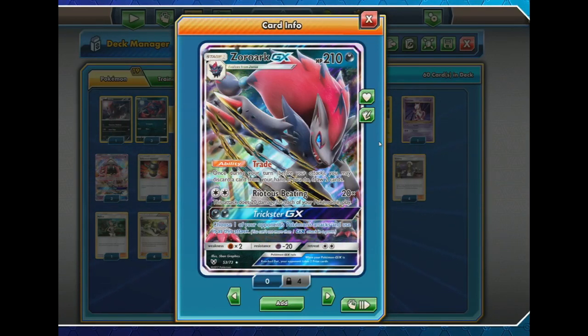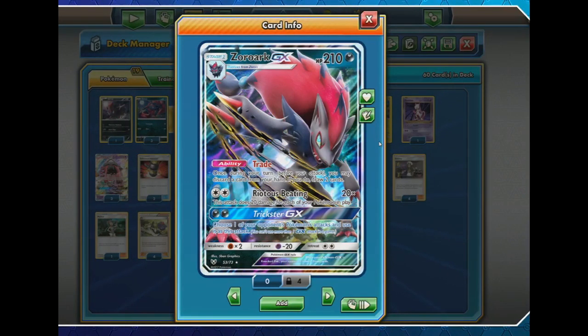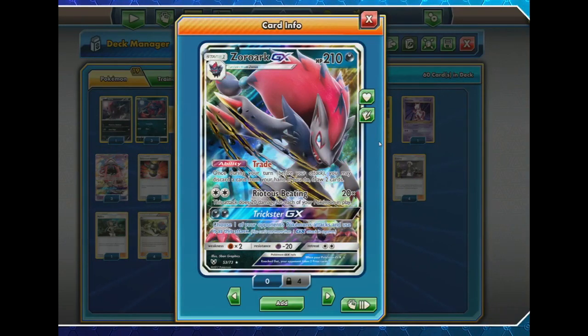This was actually Robin's build — we just saw him on stream. What I found very interesting in the interview with Joe was that Joe said Golisopod is paired with Zoroark, and Robin immediately corrected him: no, he's pairing Zoroark with Golisopod. Golisopod is the supporter, helping Zoroark win some of the not-so-favorable matchups like the BuzzWall. Zoroark on its own is the main event of this deck, and you can see why — the tradeability gives him access to two more cards.